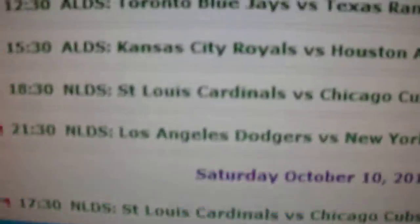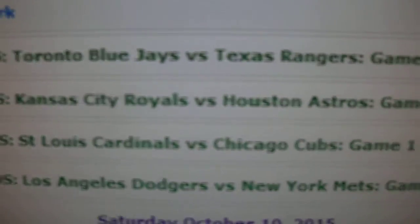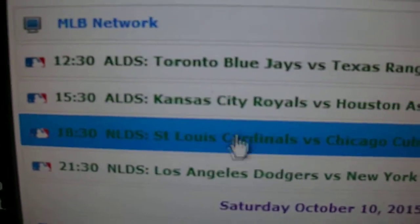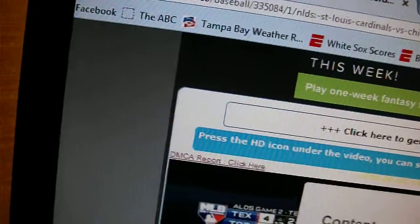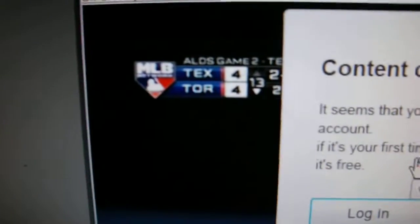Here are our choices, and there we are — Cubs and Cardinals. Simply click on that. Don't worry about that. So that's what you're going to start to see — these funky things. Oh look, they're showing Texas and Toronto.